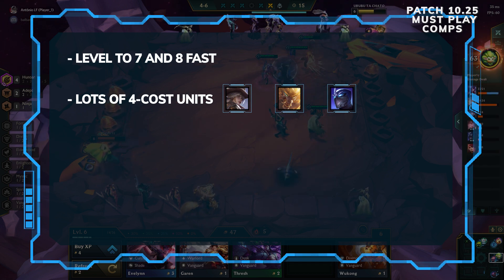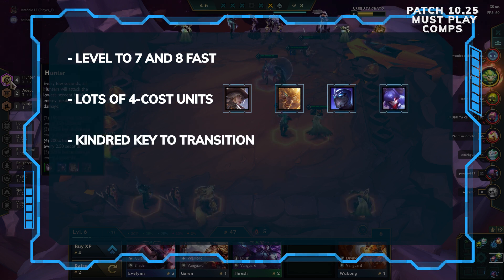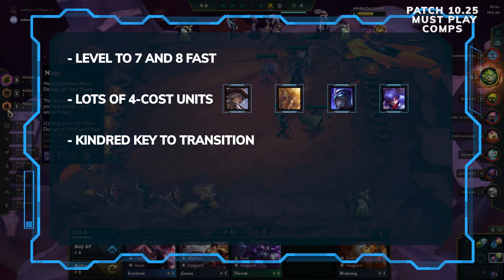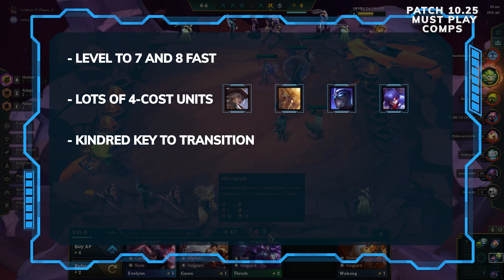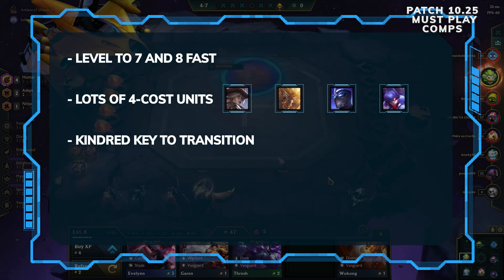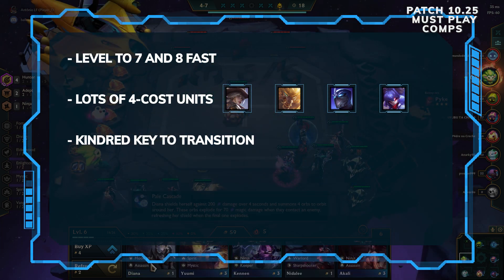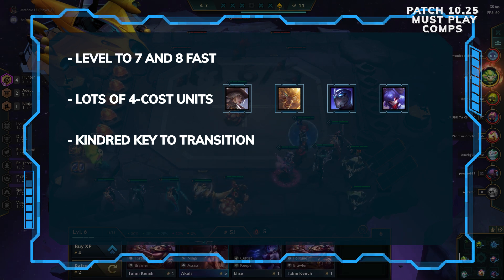You can start making some Yona items with any extra rods or tears you have and put them on Kindred. If you can 2-star her or even use her as a chosen, even better. You can use Aphelios if you haven't found Ash or Warwick yet for that hunter synergy. Kindred does so much damage that she will either help you lose gracefully or get your win streak into level 7 and 8, especially if she is 2-star or chosen. Make sure you do get another Kindred to keep for the synergy when you get Yona.